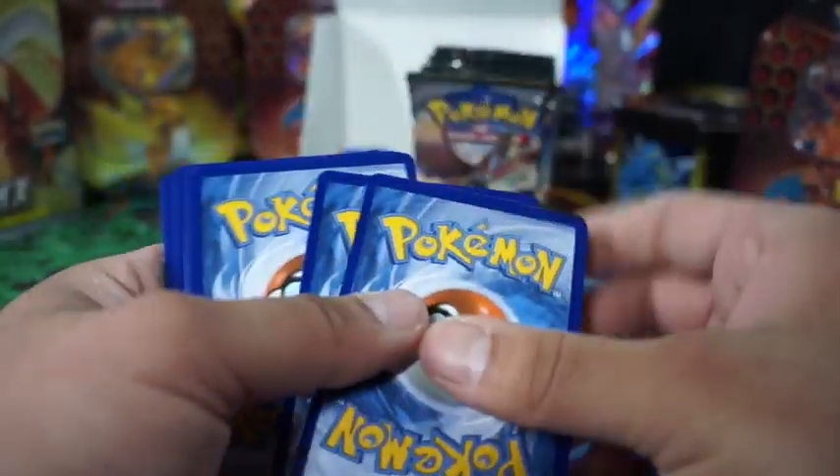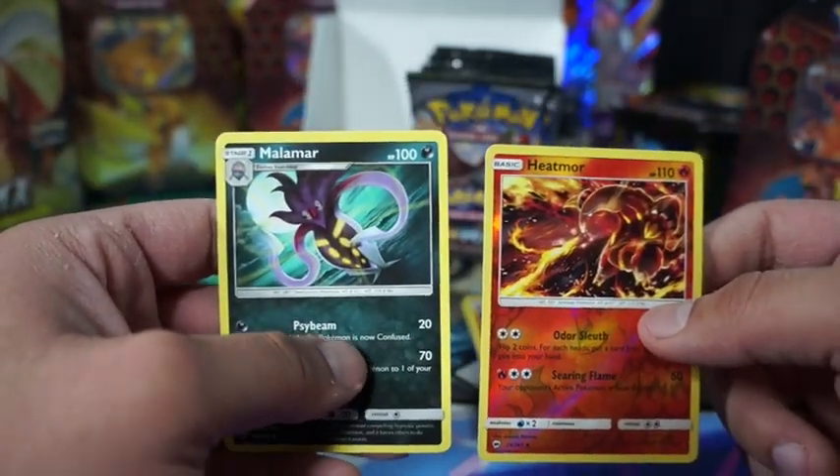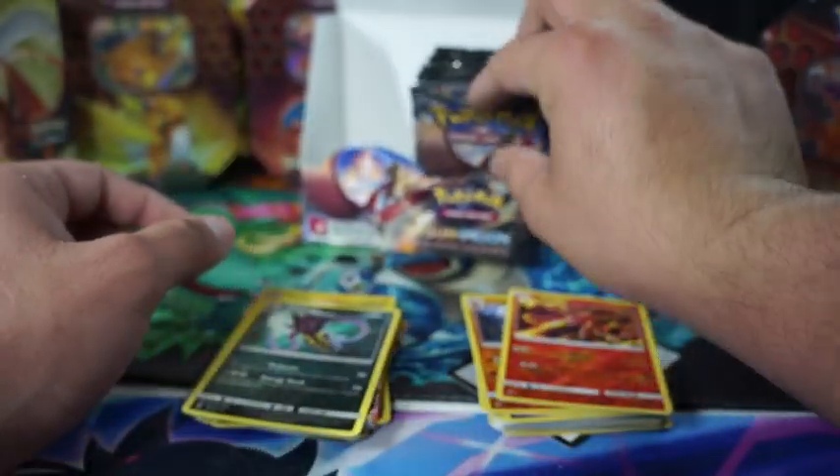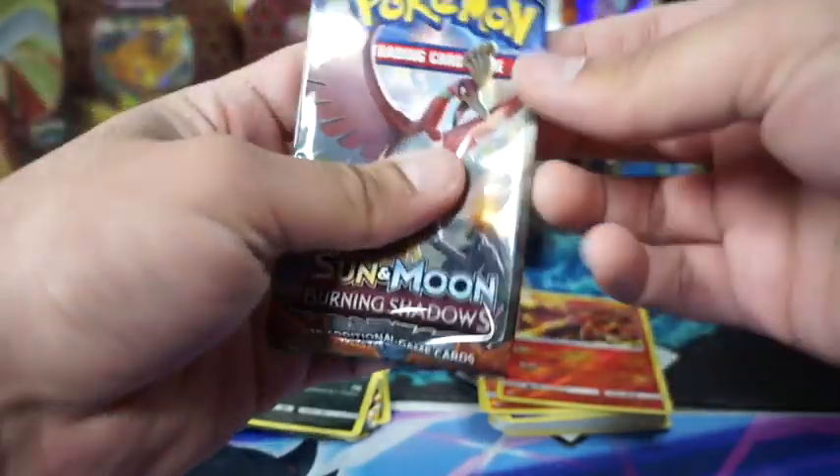I've been kind of stuck on certain cards that have both reverse holos and holographic rares — whether to put the holo rare in the front of the binder slot or the reverse holo because it looks cooler. Sometimes the holo just stands out more. I was trying to figure it out — I'll show you my master sets in a bit.